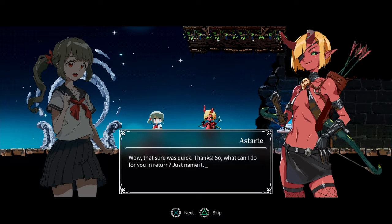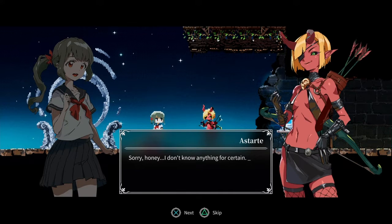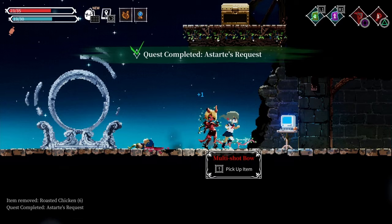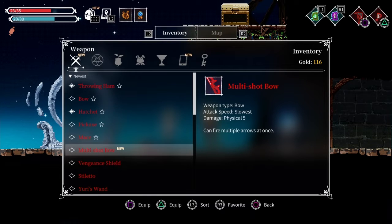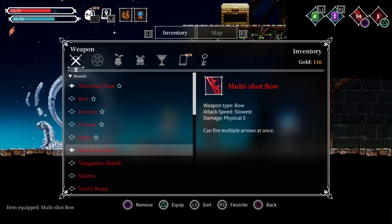Here, I got what you asked for. Wow! That was short and quick, thanks. So what can I do for you in return? Just name it. Well, it seems like he knows something about the followers of Darlene. I don't know anything for certain. But the followers of Darlene might not exactly be what you think they are. Instead of intel, how about I just give you the best bow I've got? Multi-shot bow — can fire multiple arrows at once. Slowest speed.